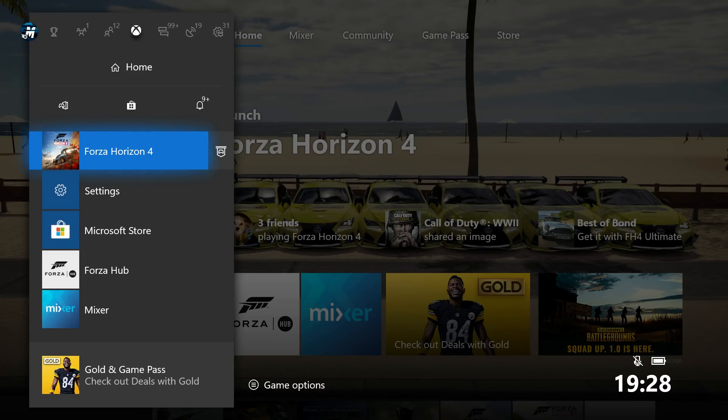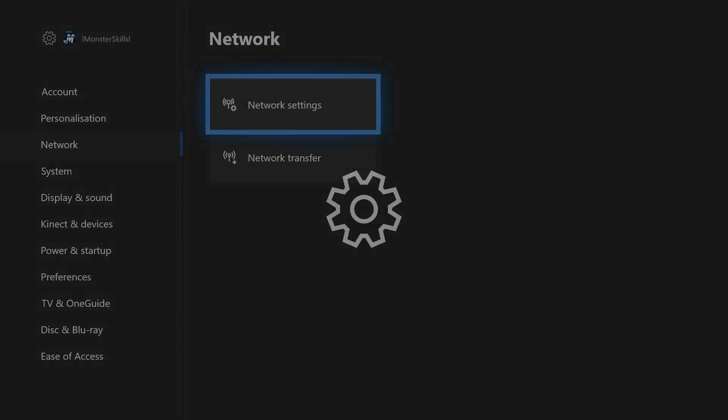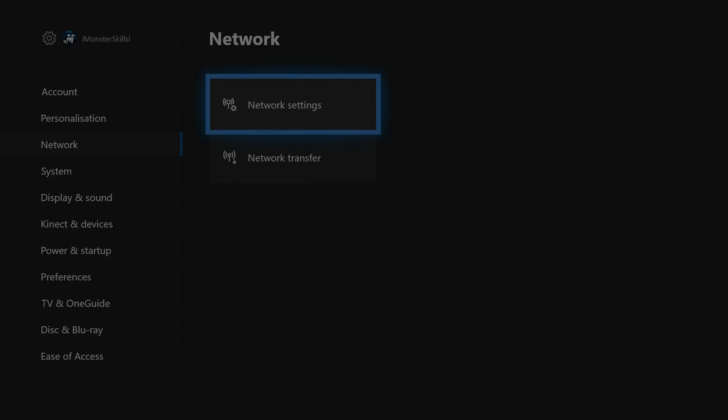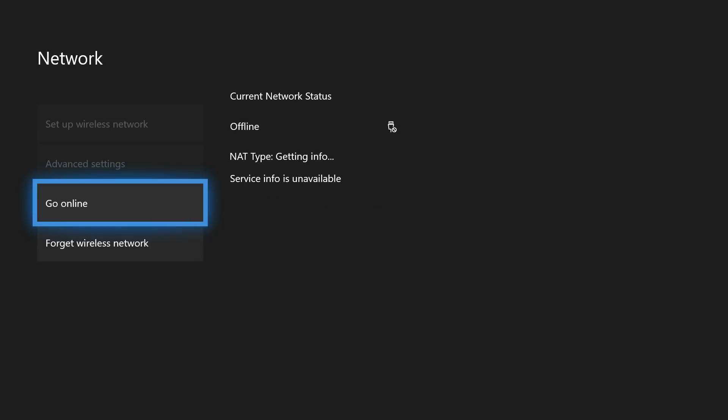The first step you're going to want to do is quit out of Forza Horizon 4. You are going to come to your home Xbox and go to settings, then go to network settings, and you're going to want to go offline. This cuts off your internet.